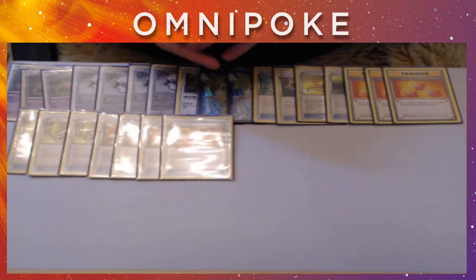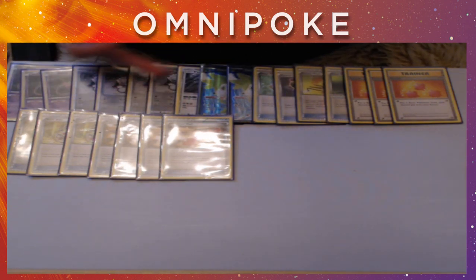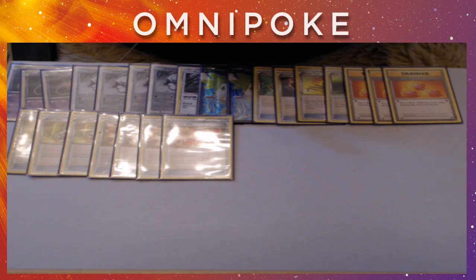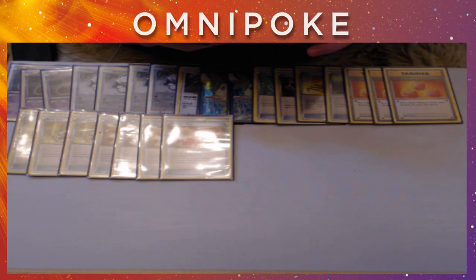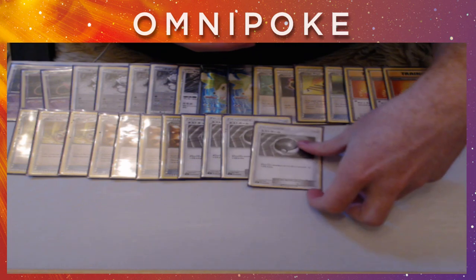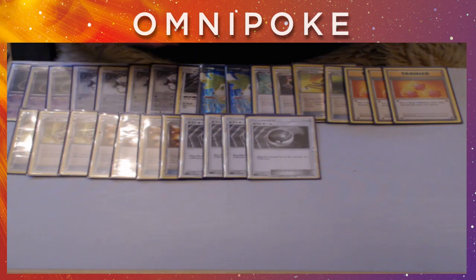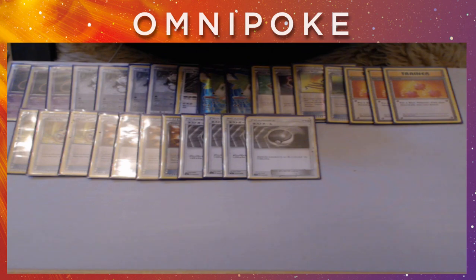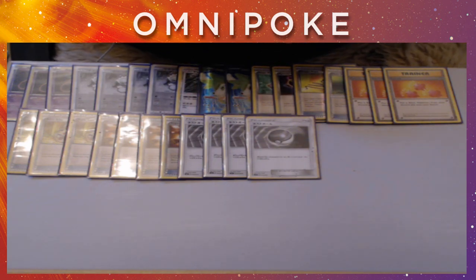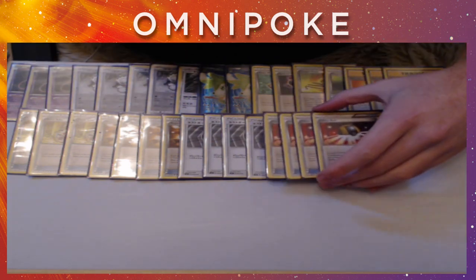Then we have 4 Trainer's Mail. We have so many spaces for Trainer cards — we're playing 10 Pokemon and 4 DCE, so the rest is all things that we can get from Trainer's Mail, so it basically never whiffs with this deck. Next up we have 4 Nest Ball, which allows us to search the deck for a basic Pokemon and immediately put it onto our bench. This is going to be really nice for turn one to find as many Passimians as possible. It gets everything but Shaymin basically. Then we are also playing 4 Ultra Ball, so 8 ball cards means we're very easily going to be able to maintain and get this damage going as quickly as possible, and it means we can also access Shaymin quite quickly.